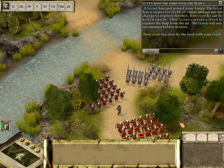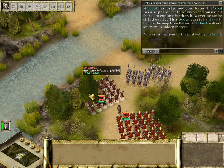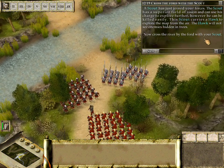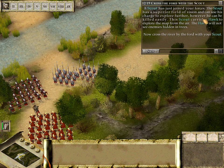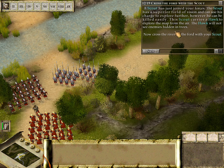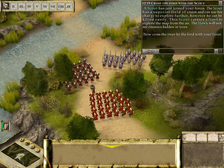A scout has joined your forces. The scout has a superior field of vision and can use this to explore further — however he can be killed easily. He carries a hawk. The hawk will not see enemies hidden in trees. We'll send the scout across the river to explore.